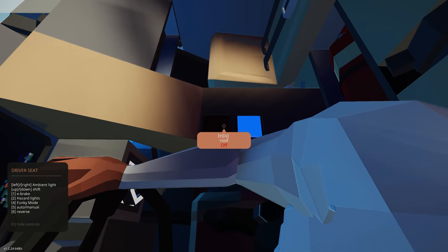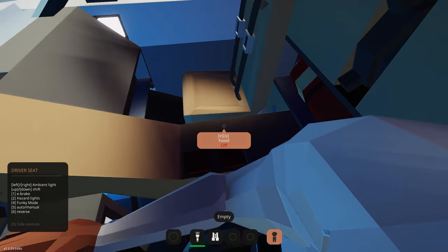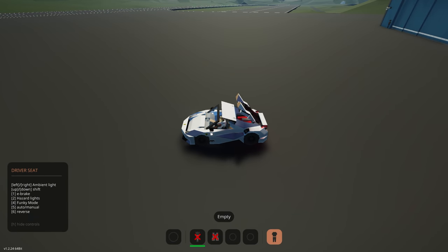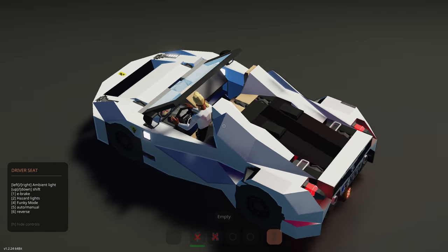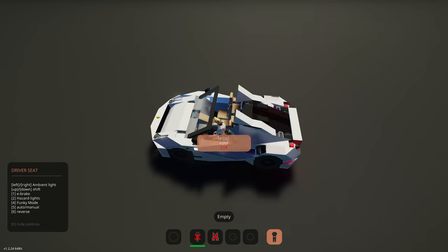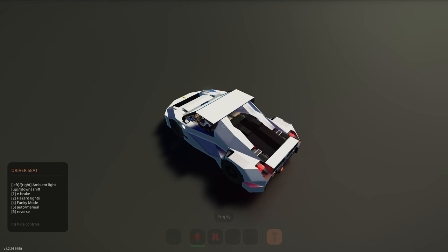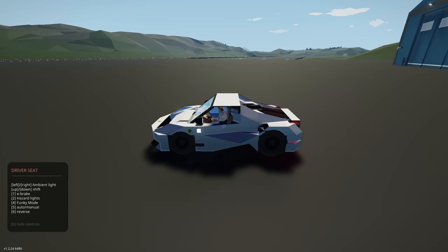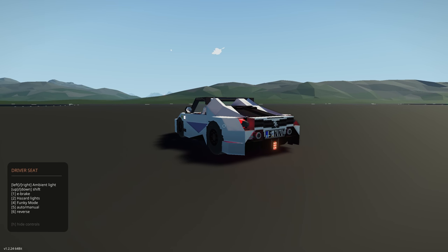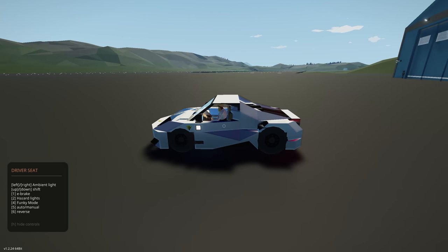We've also got a hood and roof control — oh, this is a convertible! Let's turn the hood off and try the roof. Look at that — now we have a completely open car, which is really cool and very clean. We've got the e-brake and hazard lights working quite well. Let's go and try how well this thing drives.